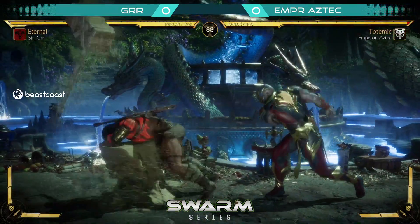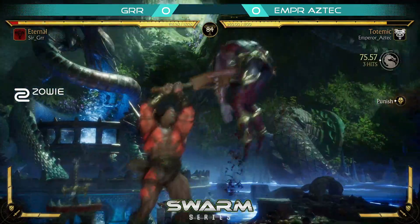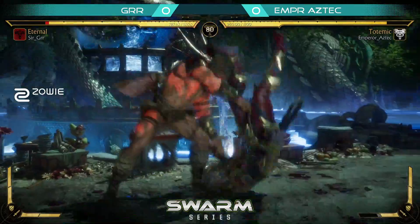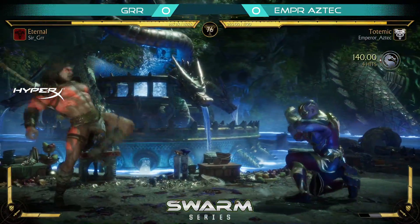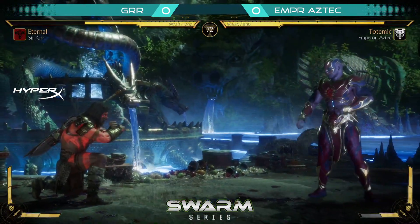Aztec just throwing out that three-four. Good duck — gets the duck into the punish, and this variation has got one of the better armor breaks in the game. Three-four again, just using that big knee.